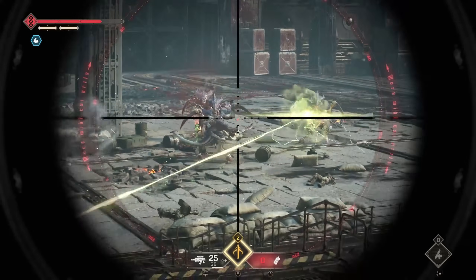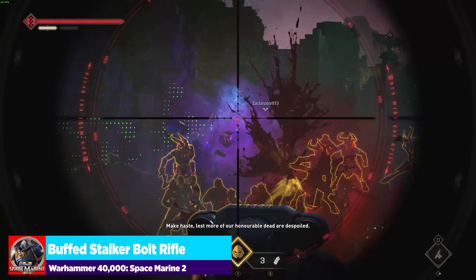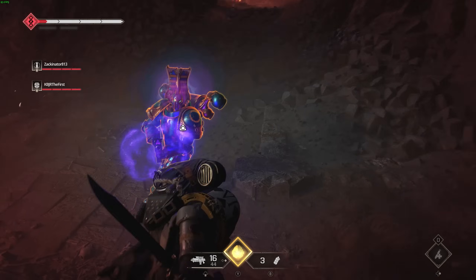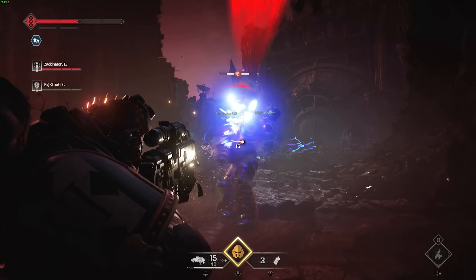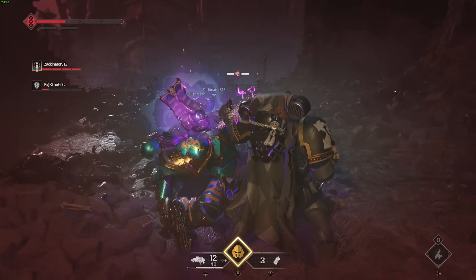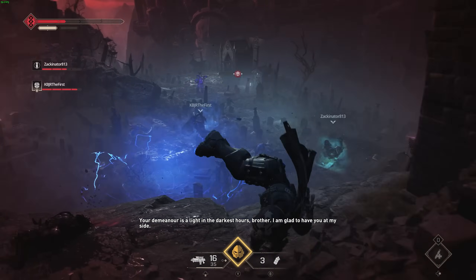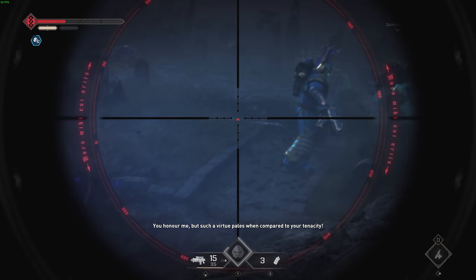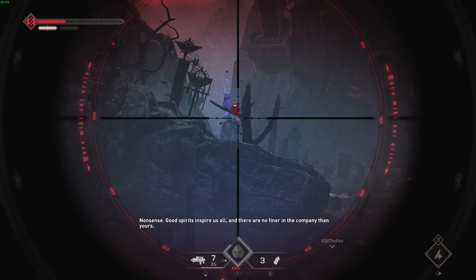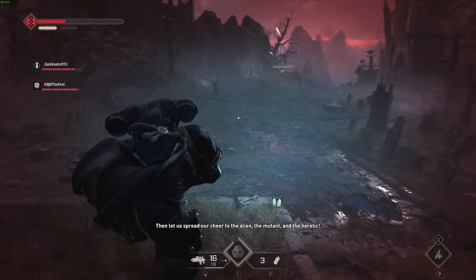Now let's go into the last weapon that I think has had the biggest improvement: the stalker bolt rifle. It jumped up in performance for me personally. The stalker bolt rifle was always a fun weapon, but it didn't really feel like a true contender for any class that could use it — tactical and sniper. If I'm sniper I'm going to use the lascarbine because it's just so destructive and has a perk that goes along with it. On tactical, I've got the bolt rifle with grenade launcher, or a melta, or a plasma gun. The stalker bolt rifle has now shut me right up — it is amazing, and I think I just didn't give it the proper chance it needed.